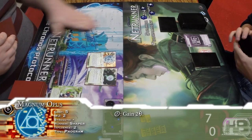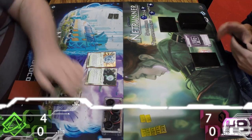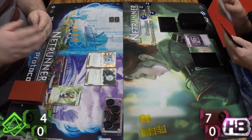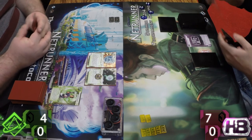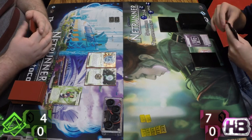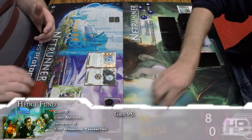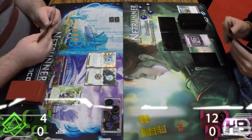First click is gain a credit, second click is install Opus, then trigger Hayley to install a Cloak, and now we have two more clicks to gain four. Magnum Opus doing work here — it's by far one of my favorite cards in the entire game. Right now, the biggest counter to Replicating Perfection is Vamp: being able to take them to zero so you can go get their Caprice and not worry about winning those side games. I'm curious if Ben's running a copy or two of Vamp in here — anytime I see Opus, it's very tempting to throw a Vamp or two in.